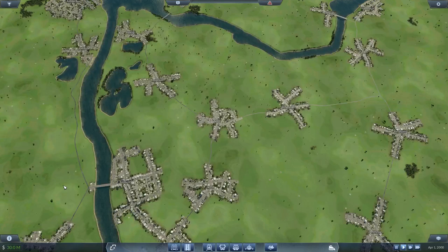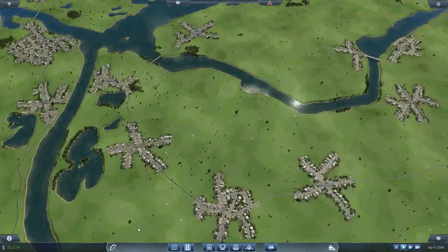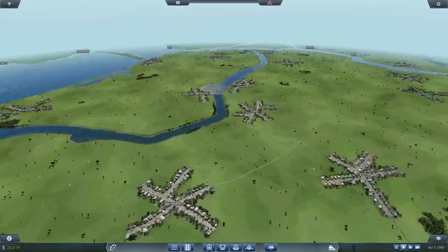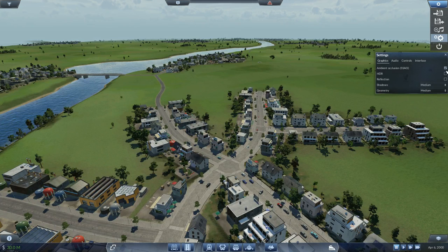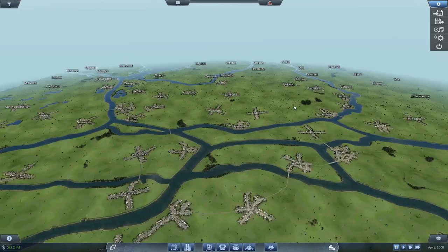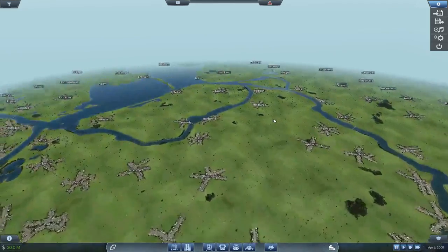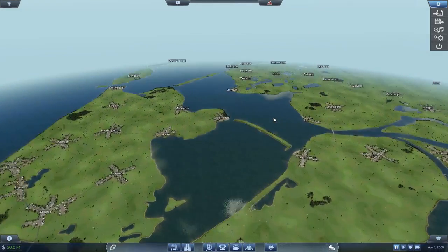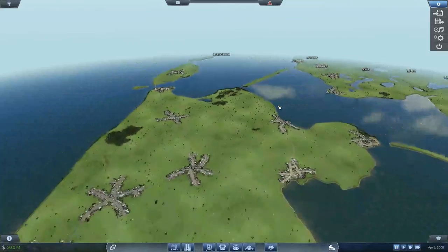Let's pause the game and go to some settings — shadows on medium, HDR on medium. So I have a beautiful map here. This is the Netherlands. What this game basically is, is you can build train stations, bus stations, airports and stuff like that, and your task is to connect the cities with each other. I'm just going to show you what it is.